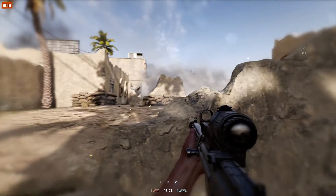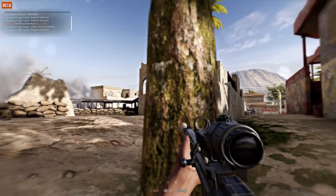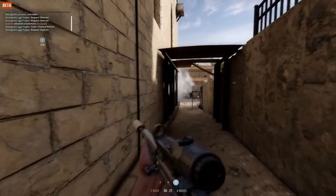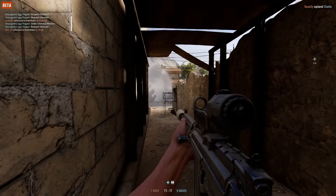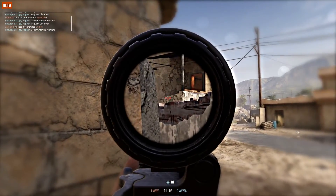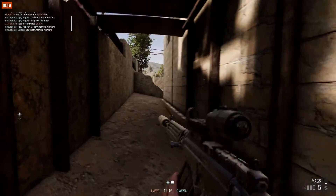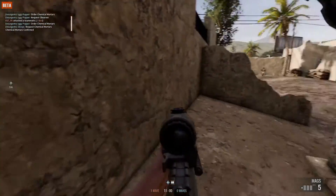Hey guys, how are you going? This is Billy8World again, and today we're going to talk about how to stay stealthy in Insurgency Sandstorm. The most important part of that is understanding that audio is a huge part of this game, and it's way more impactful than it is in a lot of other shooters. Sandstorm has a really great 3D audio engine that makes it easy to figure out how far sounds are away and what direction they're coming from. We're going to talk about minimising your audio signature, as well as how to use sound to help detect enemy players.